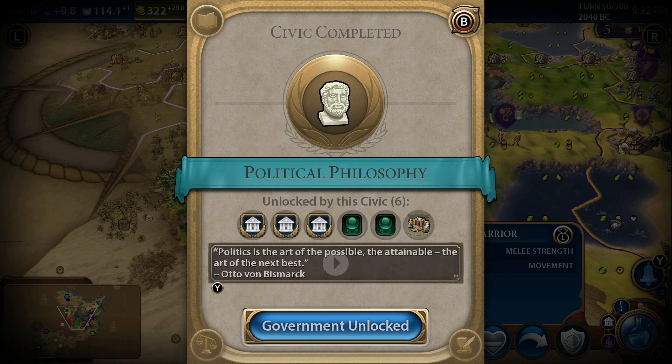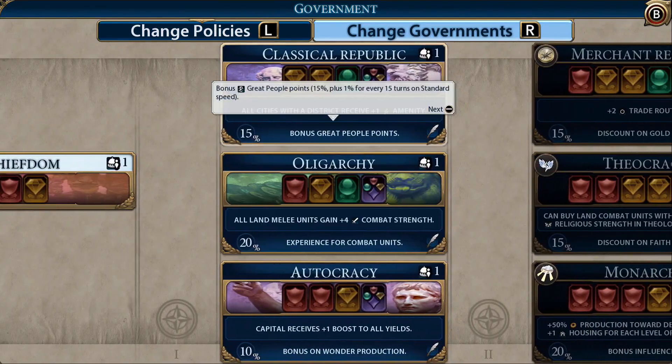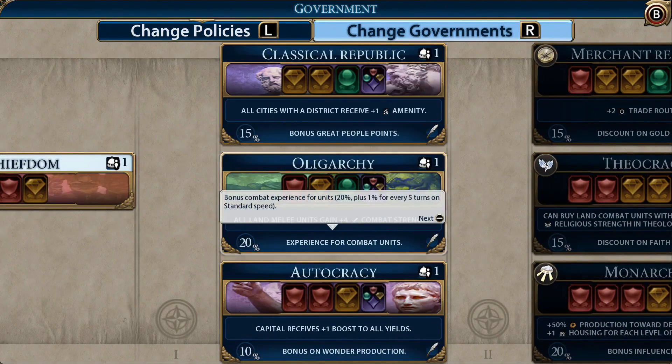I completely forgot we started researching this at the end of the last episode, but wow - there's a lot to talk about here. We've unlocked our first government upgrade. We've been working with a Chiefdom, which has one military policy slot and one economic policy slot. But now we're in a position where it's time to move up, and we have a choice of three governments.